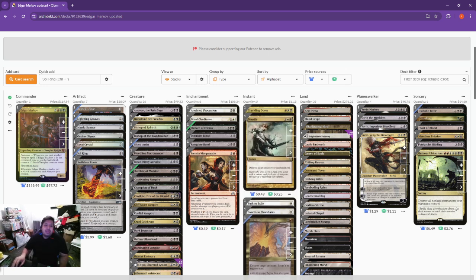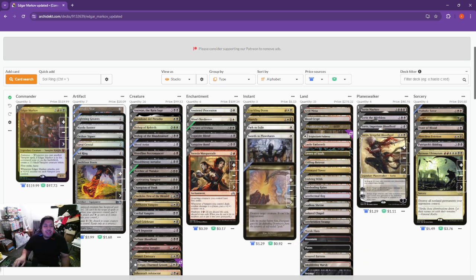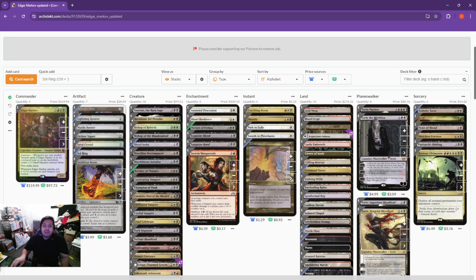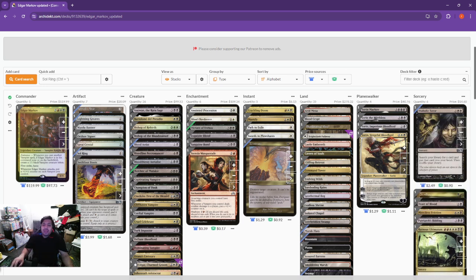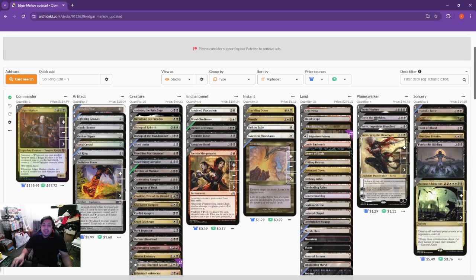The instants in the deck: Crackling Doom, Mortify, Teferi's Protection, Swords to Plowshares, and Terminate — a whole bunch of removal. You really want to be swinging in and killing your opponents, and any problem permanents you can't hit with one of the creature combos, you just remove with one of these. Four Planeswalkers in the deck: Sorin Markov, Sorin the Mirthless, Sorin Impervious Bloodlord, and Sorin Vengeful Bloodlord — all Sorins. For the Sorceries: Diabolic Tutor, Dread Bore, Feast of Blood, Merciless Eviction, Patriarch's Bidding, and Ruinous Ultimatum.